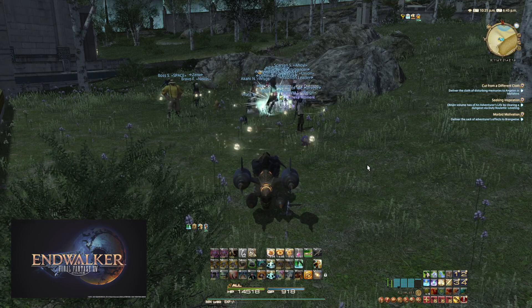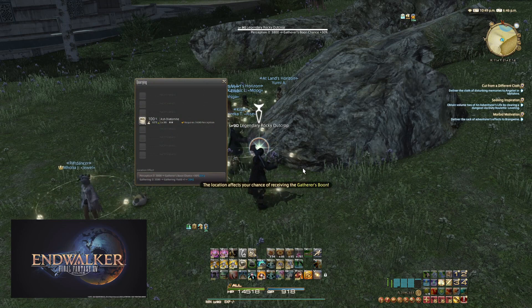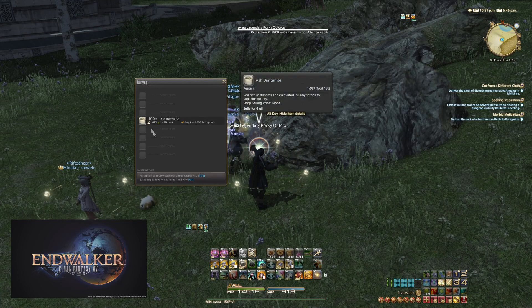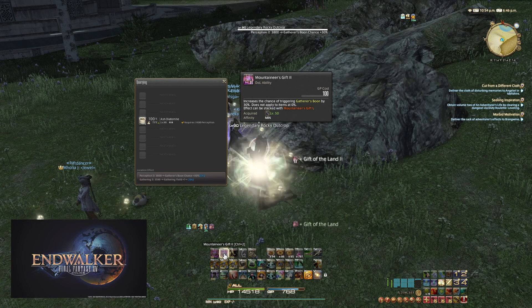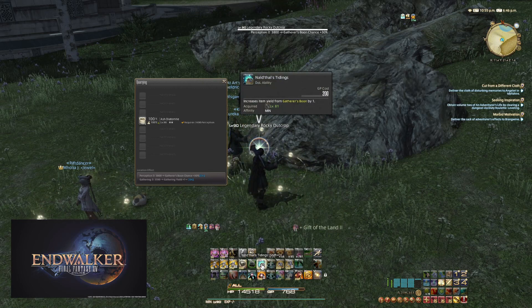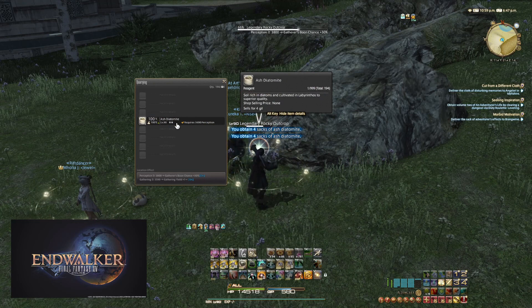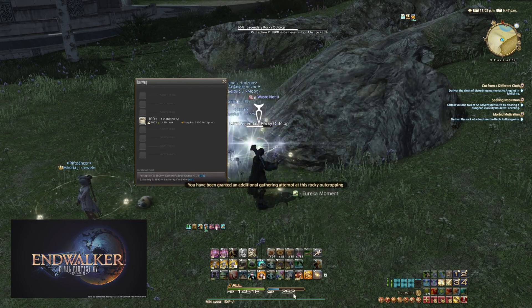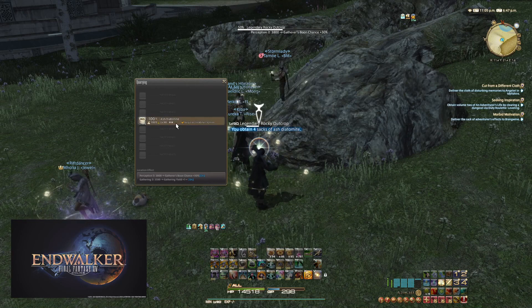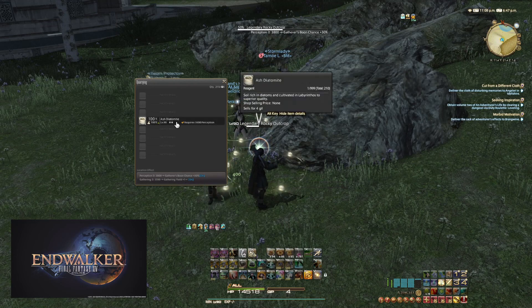I'll do a demonstration on this last node. Now that everyone's gone we can look at it. We have Gathering Yield Plus 1 so it's already at 2. We'll do the rotation: Mountaineer's Gift 1, then Mountaineer's Gift 2, followed by King Nald'thal's Tidings. Now we'll hit it a couple of times — 4 strikes. Now we'll do Solid Reason, and it did proc so we have Wise to the World. We only have 292 GP so we need to strike it to get up to 300 — two strikes — and now we can use Solid Reason again. It did not proc Wise to the World, so we'll go ahead and finish the node.